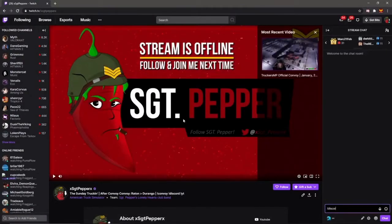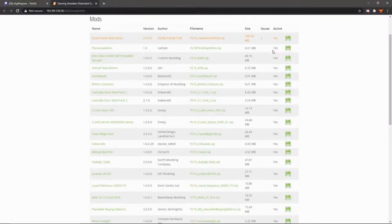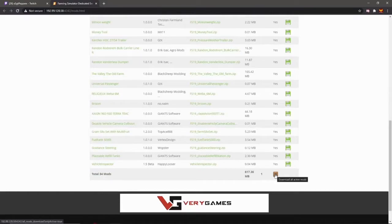Navigate on over to our chat and type exclamation mark discord, and then for the mods, exclamation mark fs mods — you'll get a link in there. In this command right now we actually have the region displayed as well as the name of the farm. So this is your standard mod download link, and basically down at the bottom here is the easy button: download all active mods.